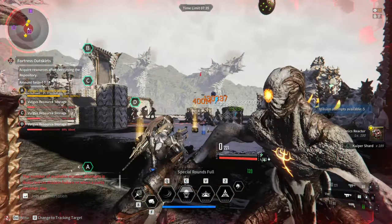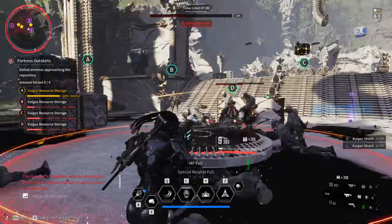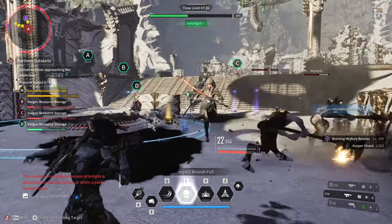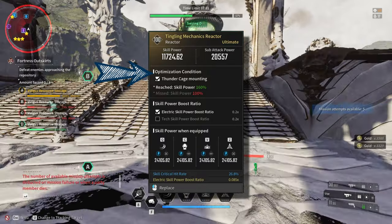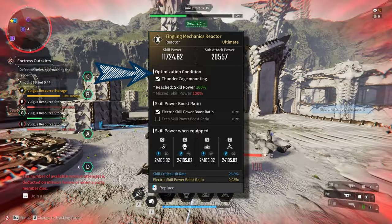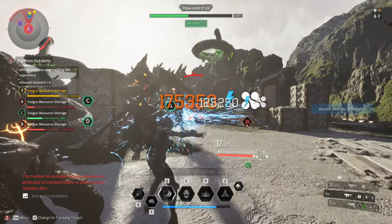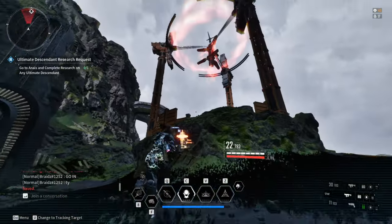Improving the cutoff beam takes a lot of modules and crystallization catalysts, but this is my endgame descendant and for me it is all worth it. Make sure that you have a weapon class equipped that matches your reactor. For the optimization condition weapon class equipped, you have to equip the weapon specified in the reactor at all times or else it won't increase your skill power.